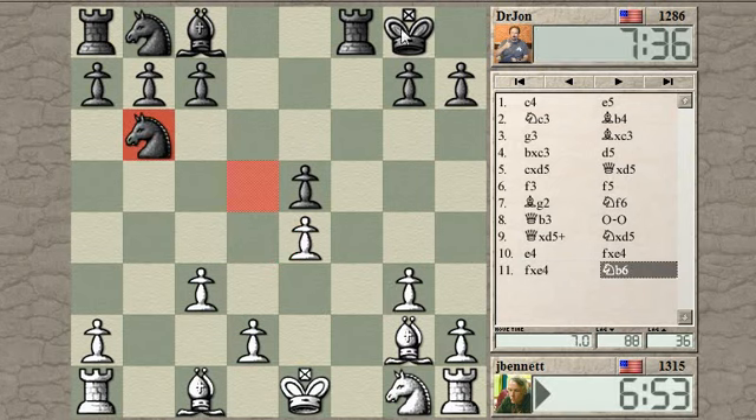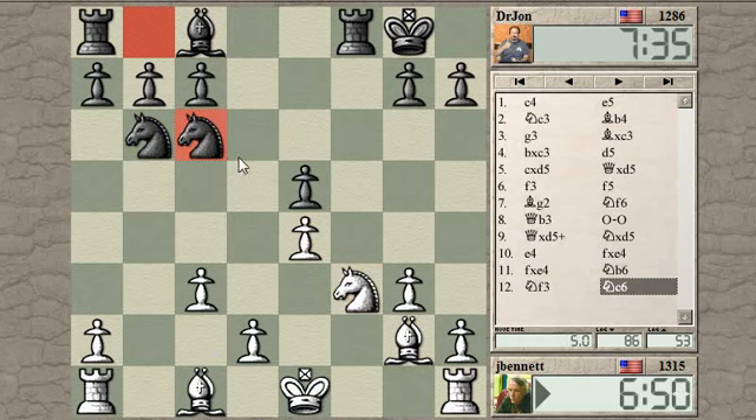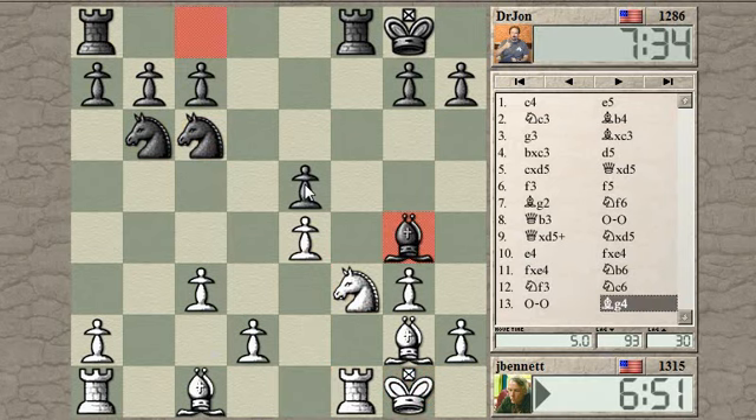My bishop can go to a3, and he can stay on the f-file, I guess. So let's just develop the knight. I'm threatening to take on e5, so he defends. Then I can castle. He's got 3, 2, and 1 — a somewhat isolated-looking pawn. I have more pawns in the center.